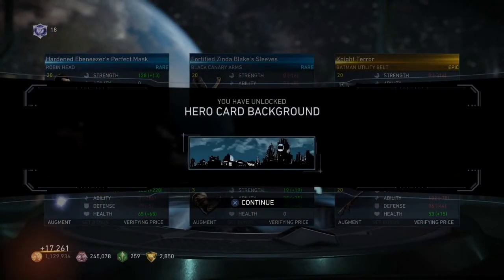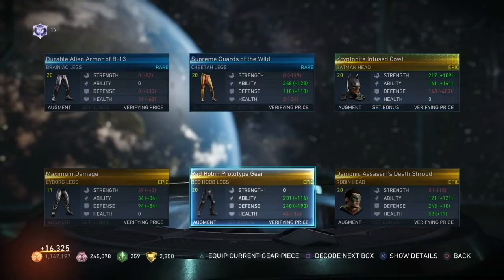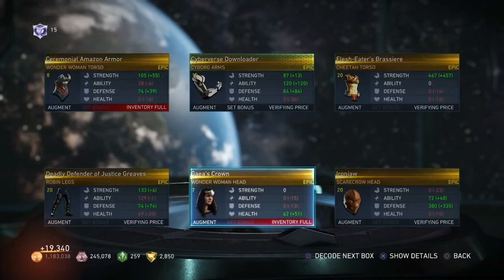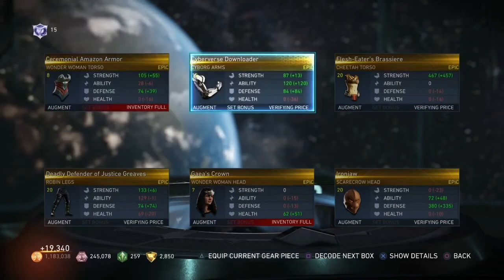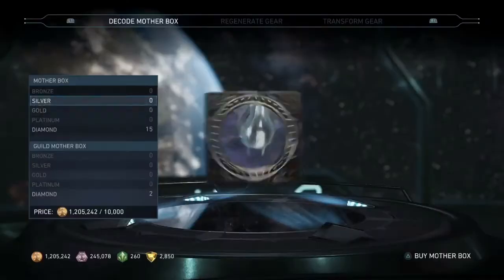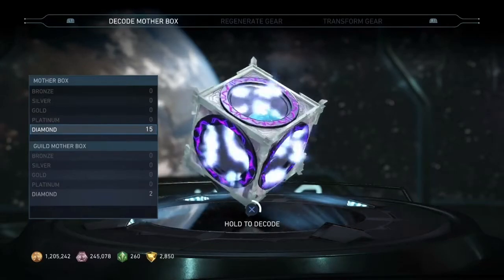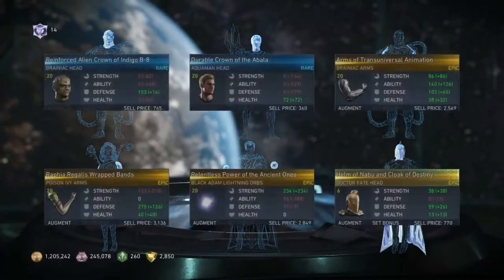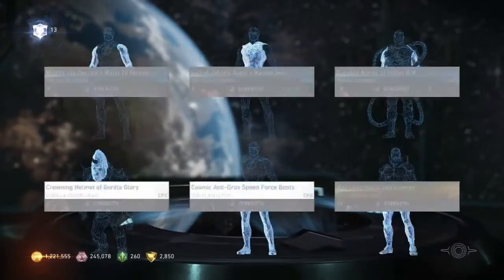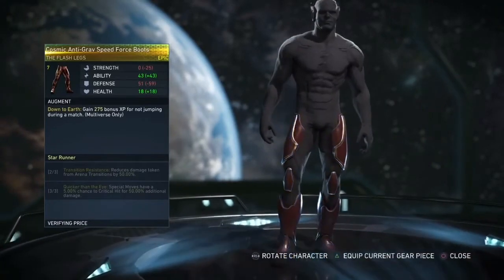Nice little background — I believe we got that earlier. Crypto Knight infused out. We might have to clear out that inventory — be right back you guys. But first let's look at this Cyberverse downloader — this looks nasty. We're back. Seventeen more diamond mother boxes left. Cosmic anti-gravity speed force boots — I don't think I have any epic set boots for Flash.